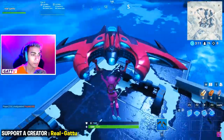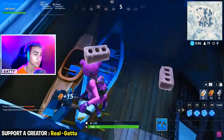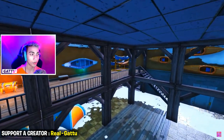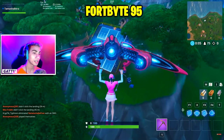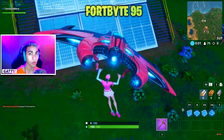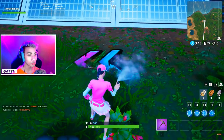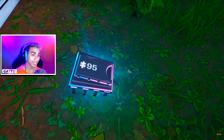Fortbyte number 94 is accessible by using the Scarlet Sickle pickaxe to smash a blue canoe under a frozen lake — go to the frozen lake next to Polar Peak and smash the blue canoe. Fortbyte number 95 is found at a solar panel array in the jungle — drop in at this location and find the Fortbyte right next to the huge solar panel array.